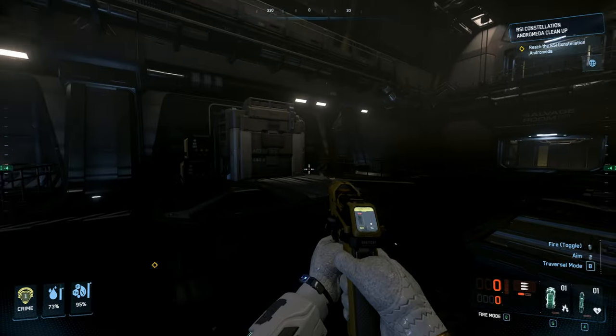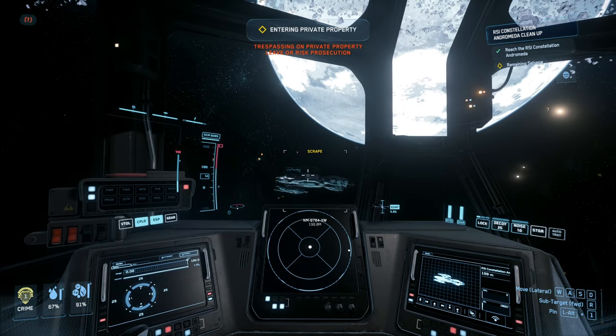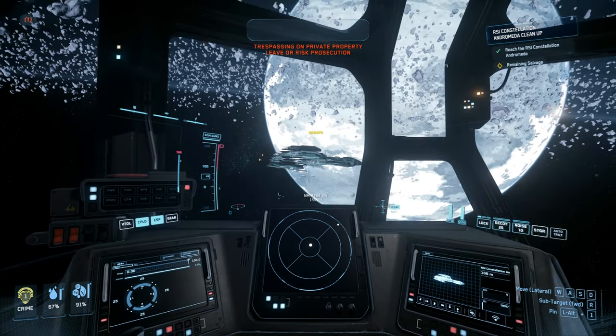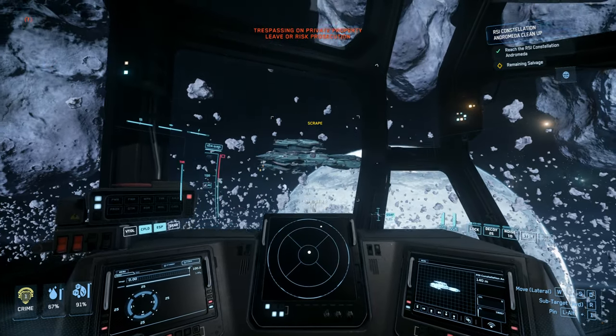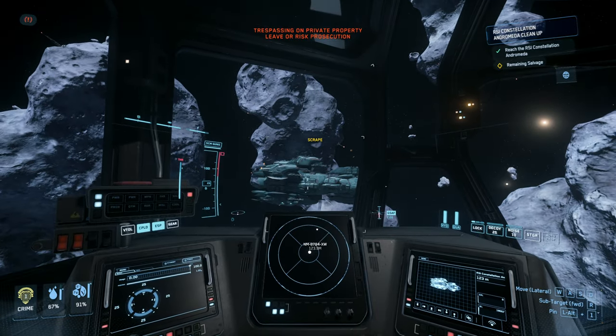We're going to go fast forward and eject as many boxes as we can. We have another mission here — this time it's going to be with the Constellation. Same idea: we're going to scrape, then fracture, then disintegrate.